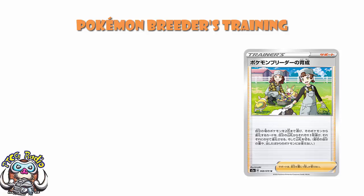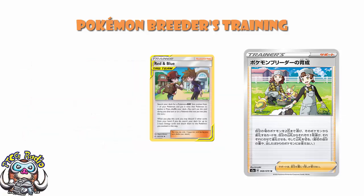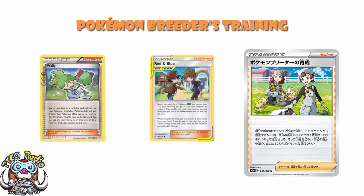Here's what it does. Choose up to two of your Pokemon. For each of them, search your deck for a card that evolves from that Pokemon and put it on top of it to evolve it. You cannot use this card on your first turn, or choose a Pokemon that you played this turn. What that means is it doesn't cheat the rules of evolution — you cannot play a card and immediately evolve it up. You have to wait a turn.